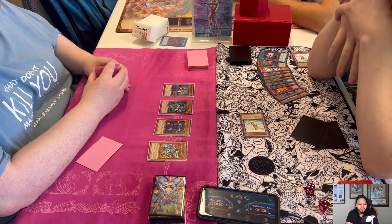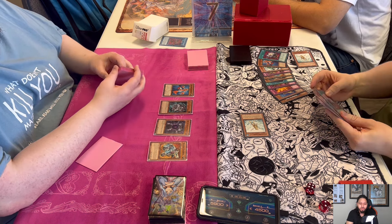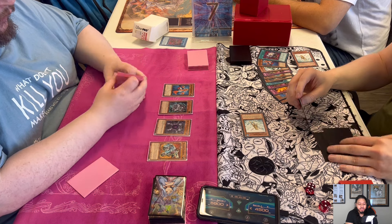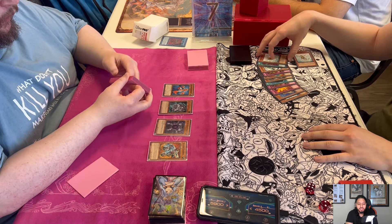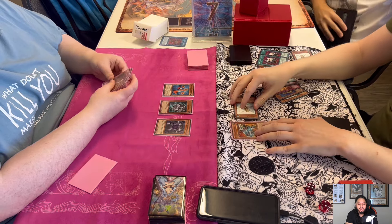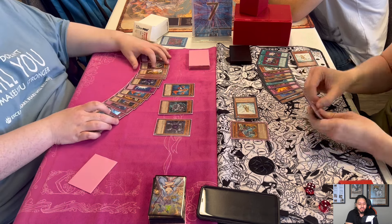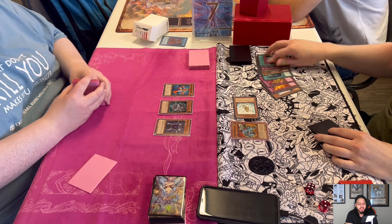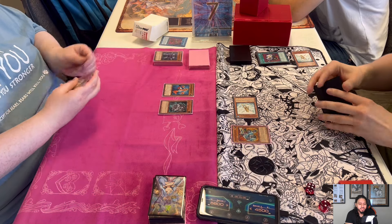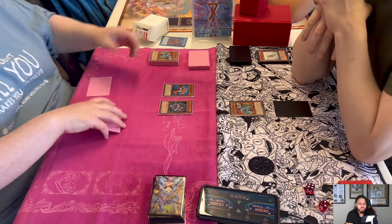When I see stuff similar to something that's happened to me in the past, I always remember it, especially when I lose in a crazy way. Josh could have hit Ryan and left him at a thousand but played around Gorz. But you knew two of Ryan's cards — you knew he had Fortress and an Econ. Ryan Econs, takes the Fortress, then tributes summons a Fortress and sets an Econ.